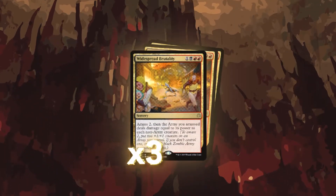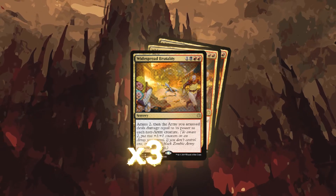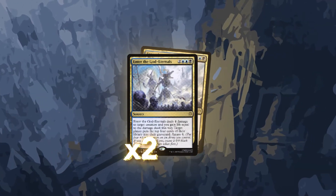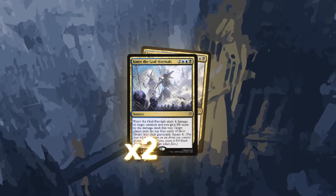We are now onto our removal package, and this even has some synergies to our game plan as well. We are running three copies of Widespread Brutality. For four mana, we get to amass two, and then our zombie army deals damage equal to its power to each non-army creature. This can prove to kill most things late game and can stabilize us against something like red aggro. Also, after combat, we could potentially cast this with a lifelink zombie and gain a ton of life. We're also running two Enter the God-Eternals. For five mana, we can mill our opponent a bit, but we also get to kill a creature they have, gain some life, and amass four. An incredible stabilization card for us.